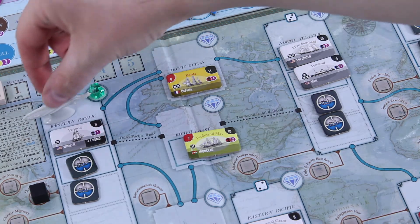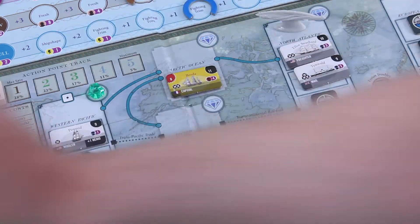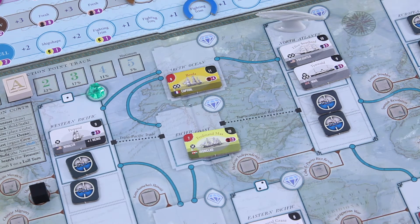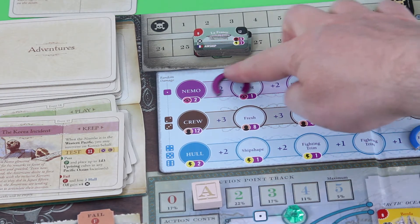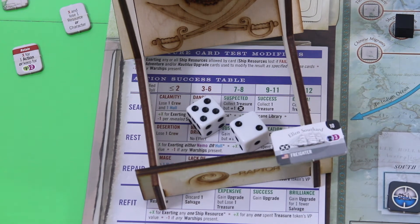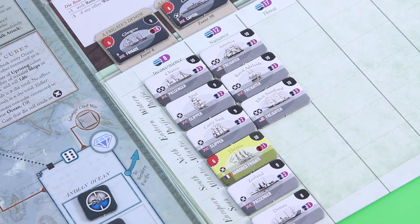I'll spend my one action to move two spaces, then spend this retainer for one extra action — losing two victory points but gaining one additional action. With it, I'll take out the Alan Southard. Another stalk attack, wagering Nemo. I need a seven — seven it is, with a plus one from the stalk attack. We gain one notoriety and two victory points. I'll place this ship into the North Atlantic sea region. So we're coming closer to twelve victory points rather than just eight.